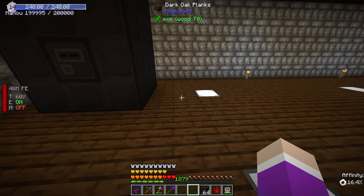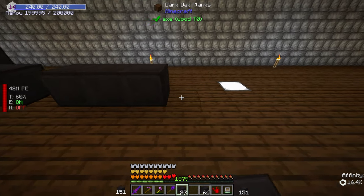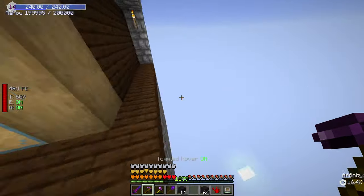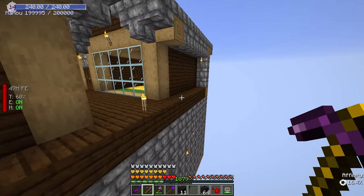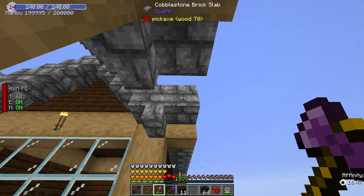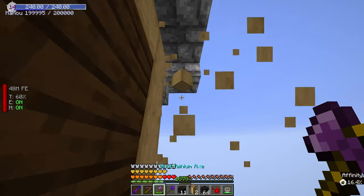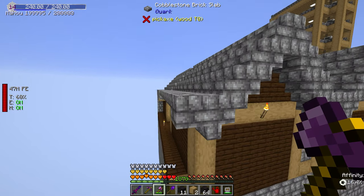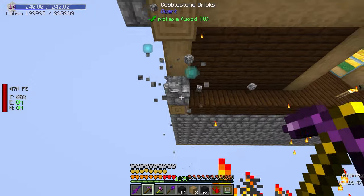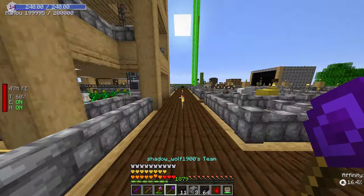I need to measure out where each one is going to go. This room is actually technically one too long - we go all the way out here. I left this ridge here because I was planning on putting more bee stalls, but since we got so quickly into the apiaries I actually don't need this part. So I'm just going to chop this part of the building off and get this room shrunken down by one - then we'd have plenty of space to do whatever we need.